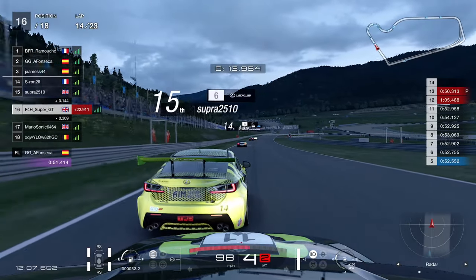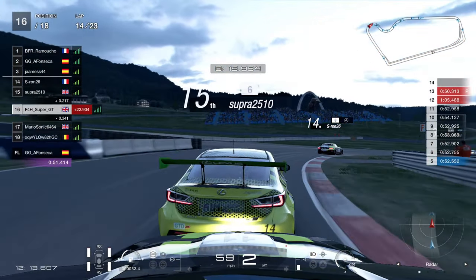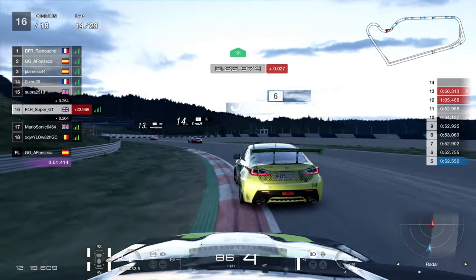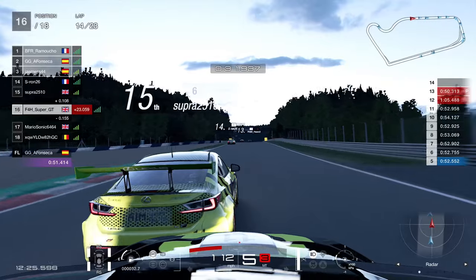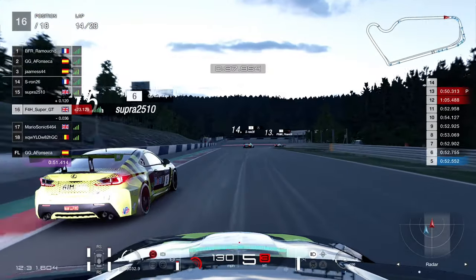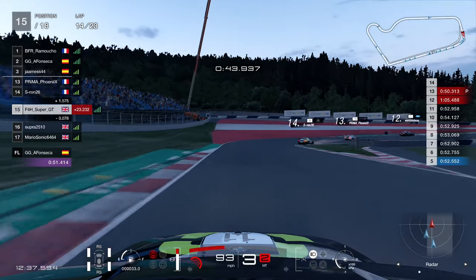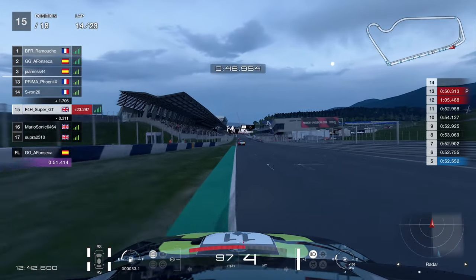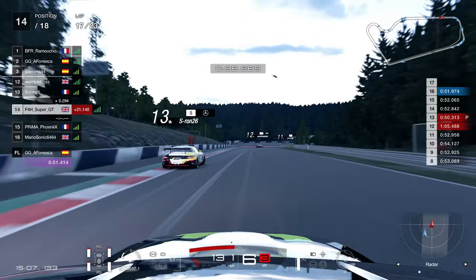Trying to get past Supra who's driving a Lexus, confusingly. We find ourselves in 16th at this point in the race, which again is not great. But looking at the map it is a fairly close race — the standard in the somewhat higher tiers of FIA is pretty decent. You're going to get some close racing as the standard is fairly well matched. A little bit later on, lap 17 now, the Viper having a bit of a mare, getting himself a penalty.